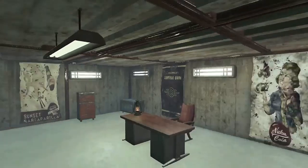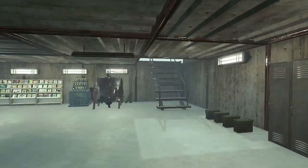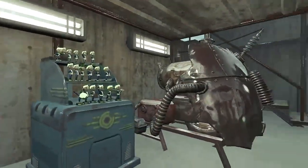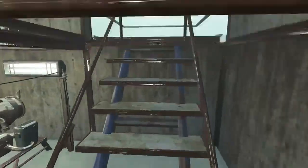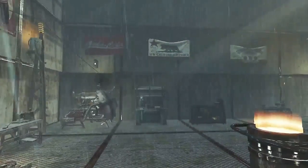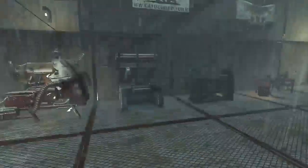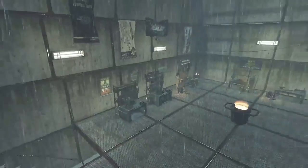We've got a bunch of posters on the wall, some lights — not doing too bad. I use a display case for most of my gear. We've got all our magazines and bobbleheads. I brought all of that over from Sanctuary Hills. And we've got every crafting station you can possibly need. I think I need to add my backpack crafting workbench, but it's a one-stop shop for all your crafting needs.